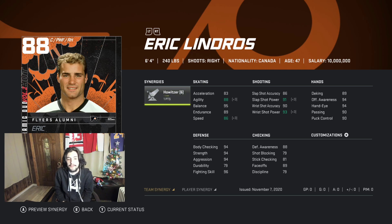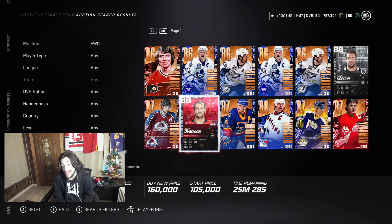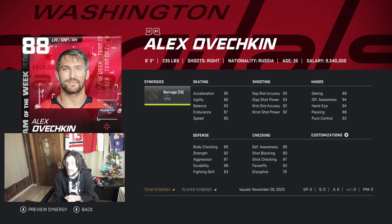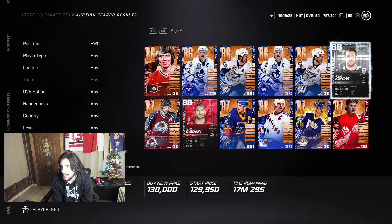Lindros is maybe the best value in this range — he's honestly just about over 100k, so that's super good. Now, I'm not a fan of Ovechkin in this game. His speed is very noticeable — way too slow. 88 speed with Distributor — not a fan. We need an Ovechkin with Howitzer or Speedster, but right now he's not really a usable card.